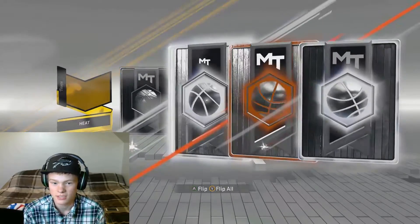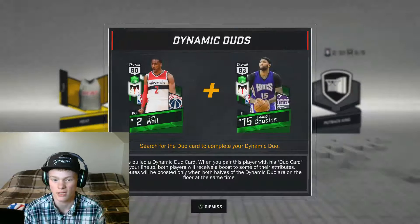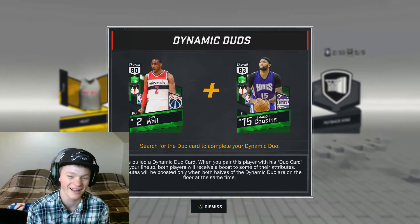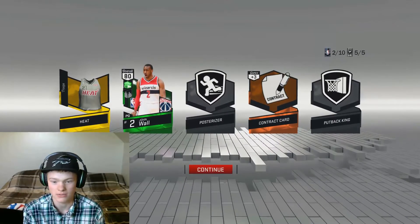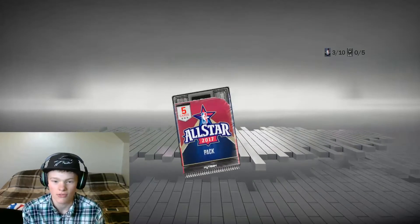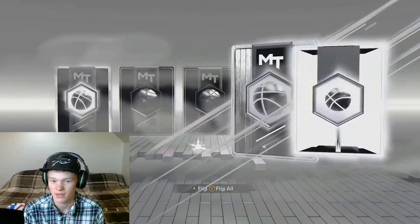We're gonna get an emerald — not really that good, might be one we already have. John Wall. People work as cousins so we can get our dynamic duo, whatever. Moving on to the next pack, on our third of 20. Just show me the diamond, man — I want a diamond or amethyst, just anything.